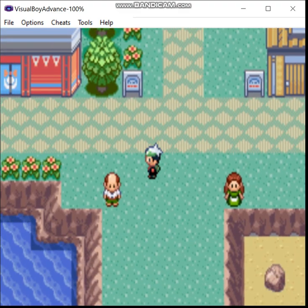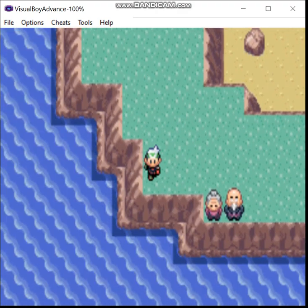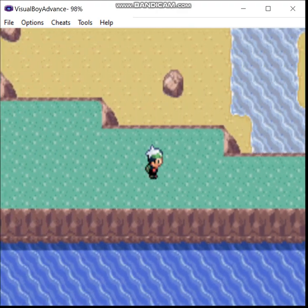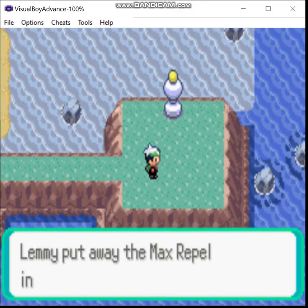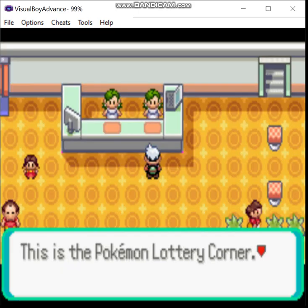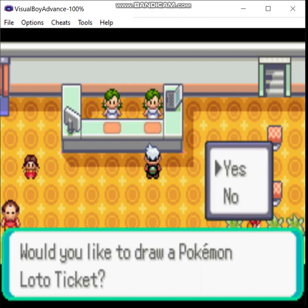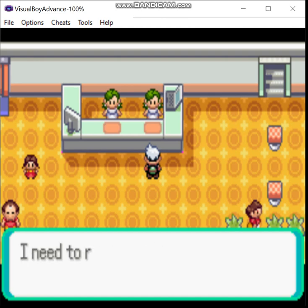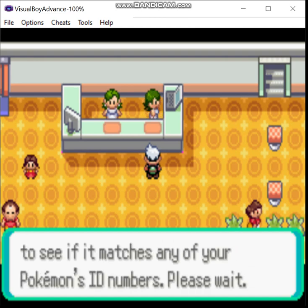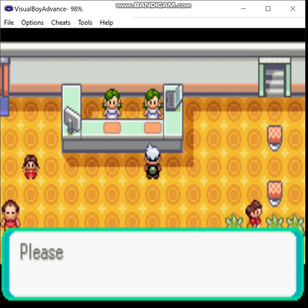Moving on down here, there is the contest hall — we may or may not go in there eventually. Come over here and you get a Max Repel. Inside the department store, we have this lady: the lottery. If you get all the numbers matching with your ID number from Pokemon on your party, you can get a Master Ball, which almost never happens. It's meant to incentivize trading, but as usual it's a mechanic that was popular in Japan because of the higher population density, but not here.